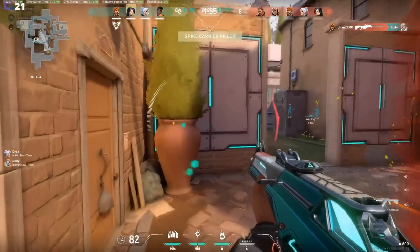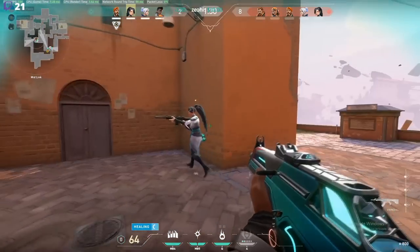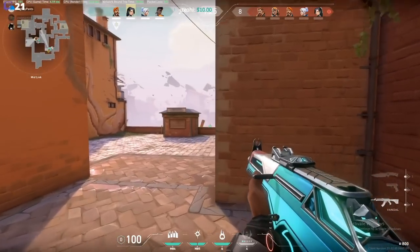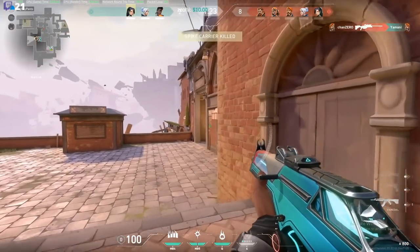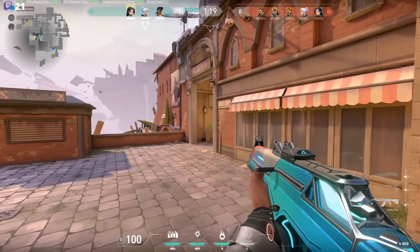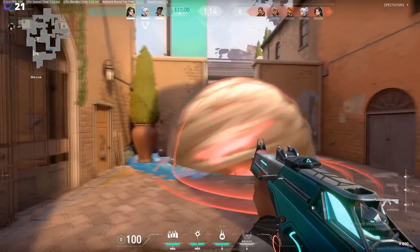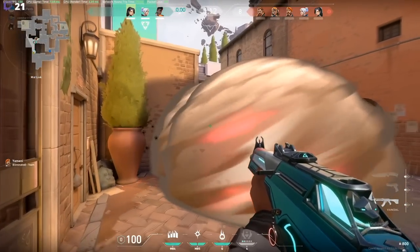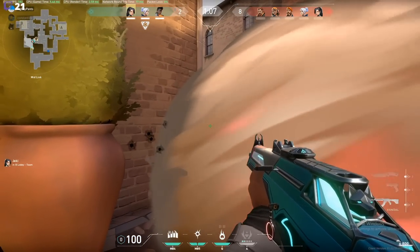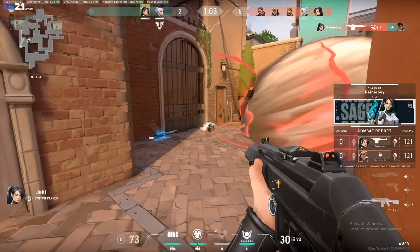XTR here playing towards B link and just absolutely gets destroyed by the Raze. This is an extremely dangerous position to play, but also an important one, so I understand why he's in here. The problem is that when you're playing against a Raze on this map and she is known to be nading that area, you have to be very careful. It is so easy to just get stuck in there and die. If you guys ever find yourself in B link against an enemy Raze, just be very careful — it's super easy to take a huge chunk of damage every single round.